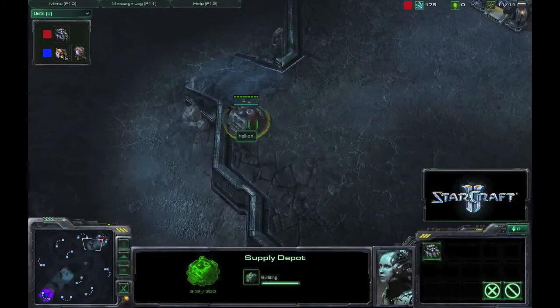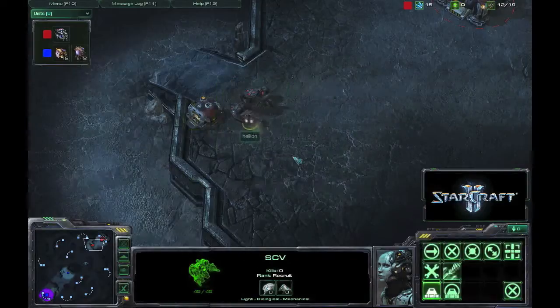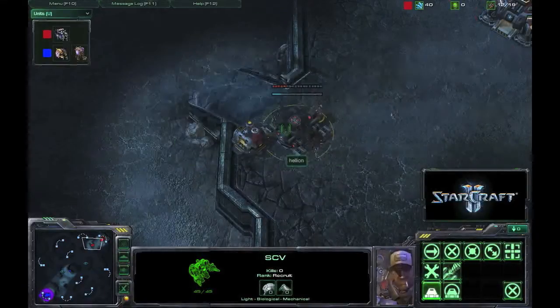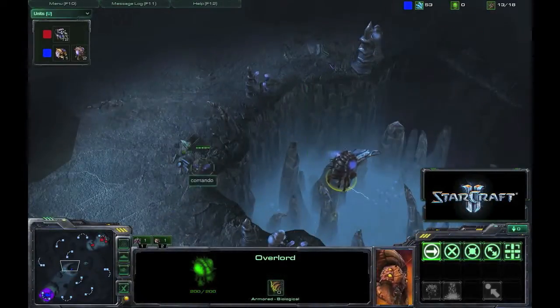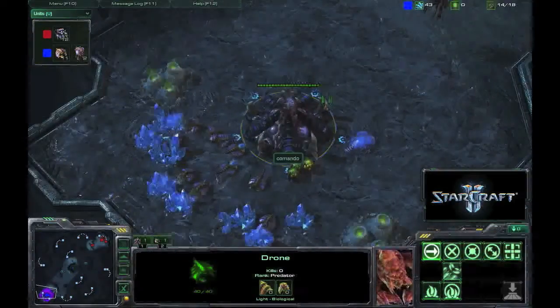We are gonna see Hellion gonna build some supply depots here. That's the most Terran way of doing it — walling off and making marines, and that's it. And you do see Commando gonna send his Overlord along with his drone to the enemy base just to scout it.